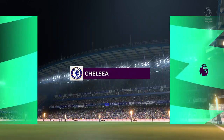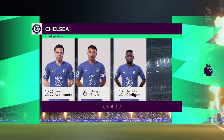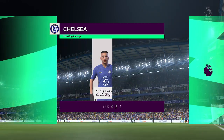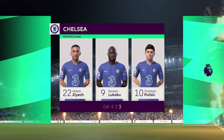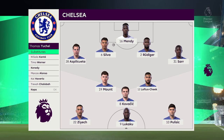And this is how it looks for Chelsea. Edouard Mendy stands between the posts. Antonio Rudiger plays alongside Thiago Silva in central defence. Mason Mount starts alongside Mateo Kovacic in central midfield, and leading the attack today is Romelu Lukaku.